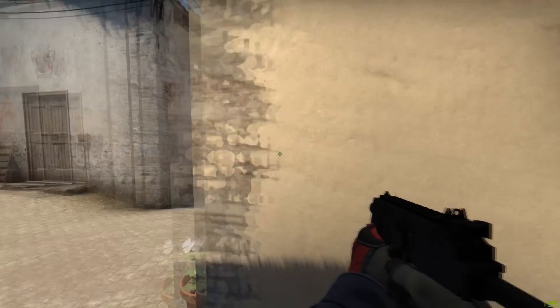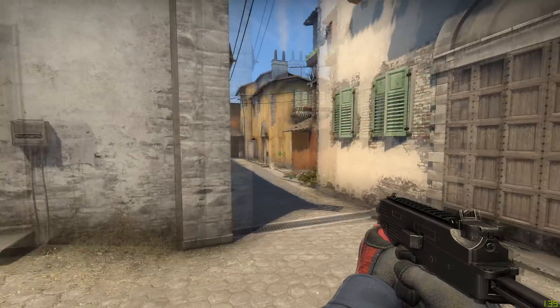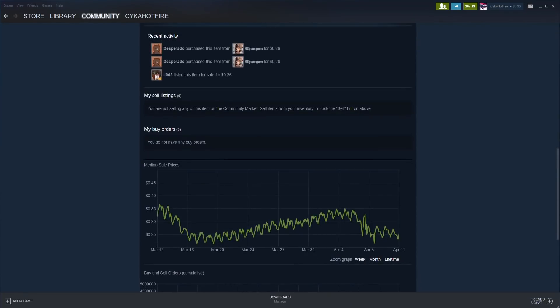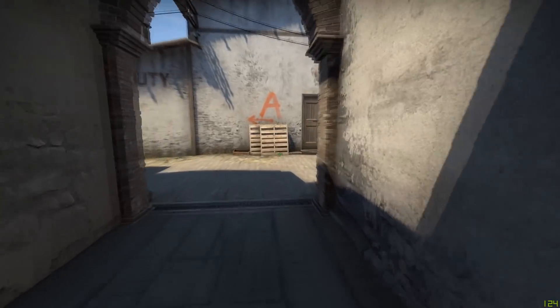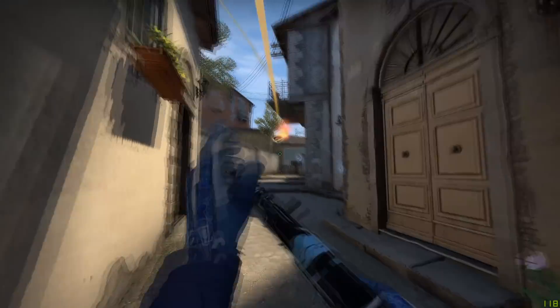So as I briefly covered in the intro, prices of pretty much all major CSGO investments, especially cases, have just tanked because of the 75% off sale with RMR stickers. Because of this, I think now is a great time to invest, since this type of crash around the time of new major investments isn't something new.